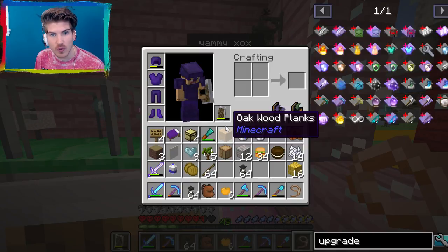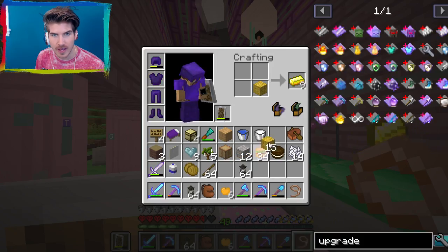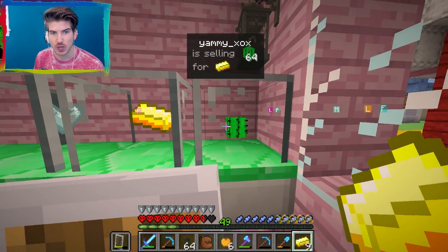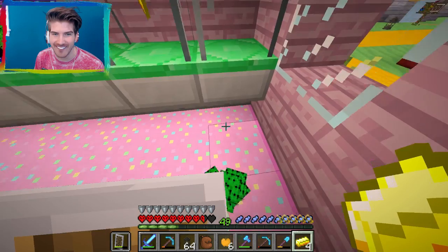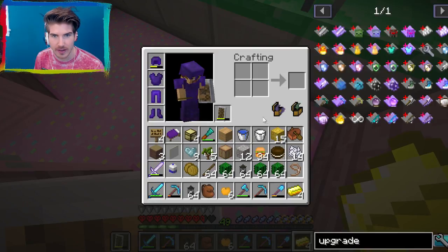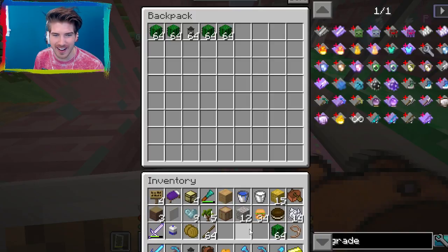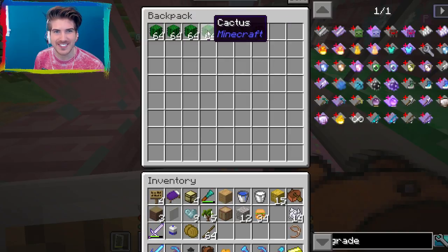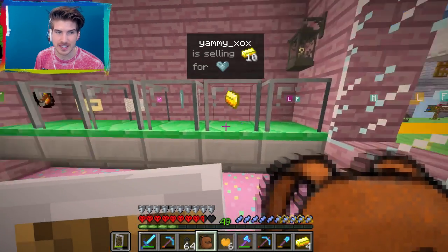What? 64 for one gold? Girl, you need a manager. This is not okay. You're about to be ripped off in 3, 2, 1. Wow! There's so many down there. Let me move my backpack. Get into the bag! Steal it all! 5 stacks of 64. Sorry girl, you did that to yourself. I guess she didn't need it. I'm going to also take some of this and some of this, just for if I ever want to make some more concrete.